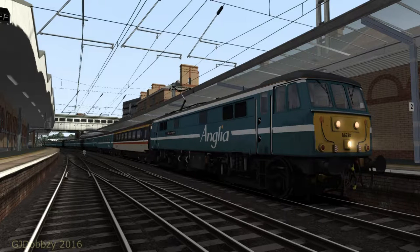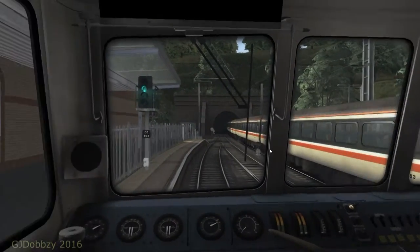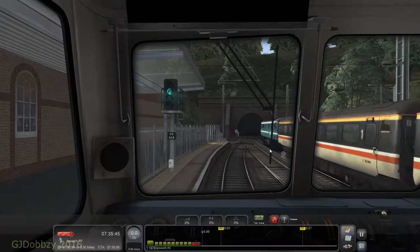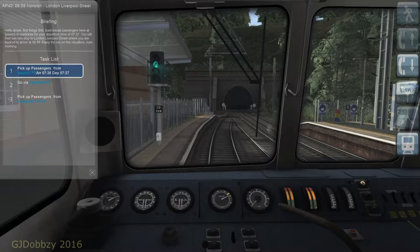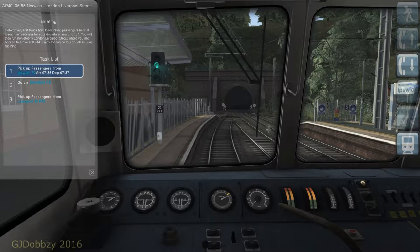Hello everybody and welcome back to Train Simulator 2016. Today we're going to be driving this lovely Class 86 on an Anglia Railway service all the way down into Liverpool Street Station. This is an Armstrong Powerhouse scenario. As you can see, the push-pull operation that used to exist using the DBSO coach and our Mark 2 coach. We are just waiting for our passengers to board onto our service. Let's go and have a little read of the notes. Hello driver — first things first, load and unload passengers here at Ipswich in readiness for your departure time of 0737.